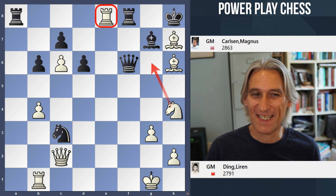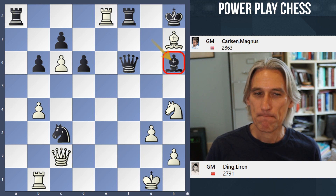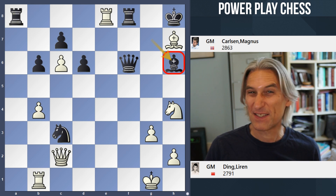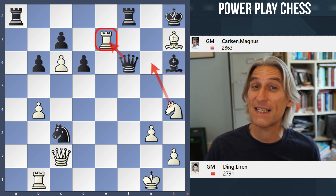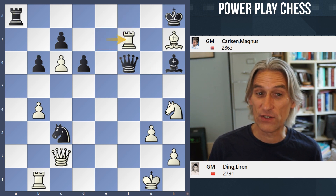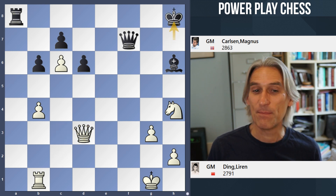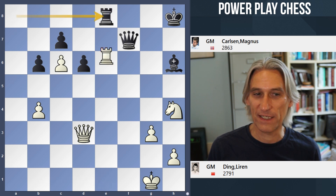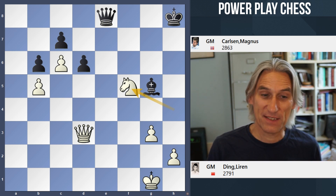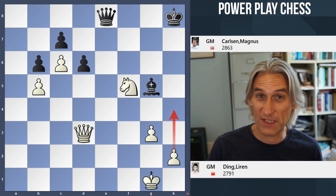Let's go back because actually Carlsen didn't need to take that rook — he could have taken the bishop. White should still be winning, but it's a little bit tricky and certainly not as spectacular. The key move is rook e7 threatening knight g6. Black can still defend reasonably well, but basically white will end up in an endgame that should be winning, with white's pieces dominating black's pieces, and then little by little white will be able to advance the pawns to get a win.